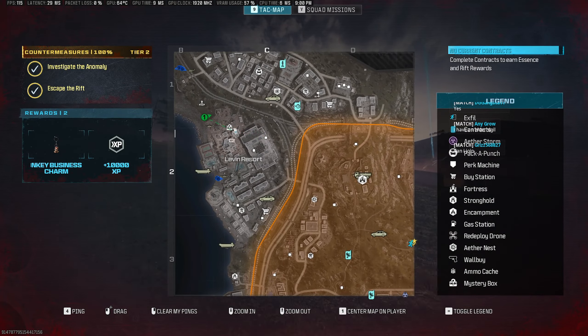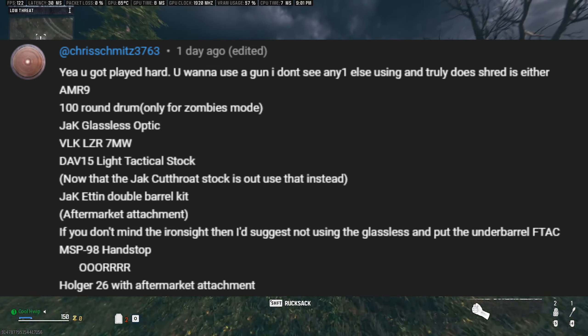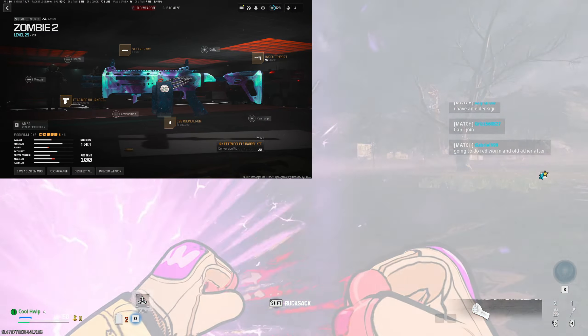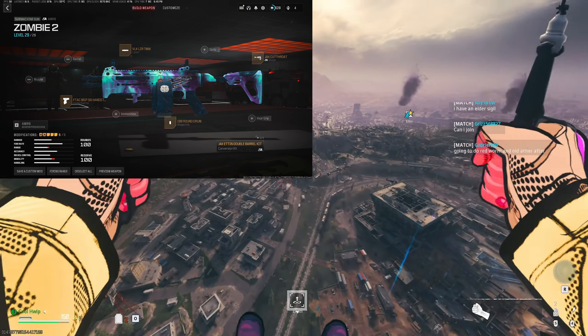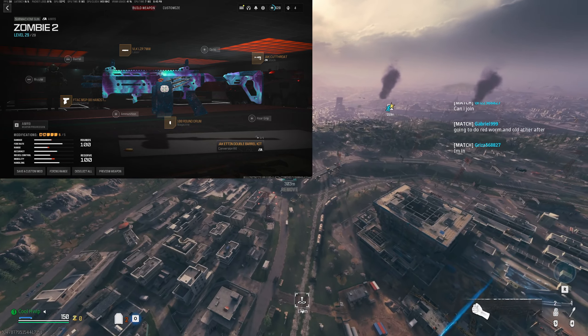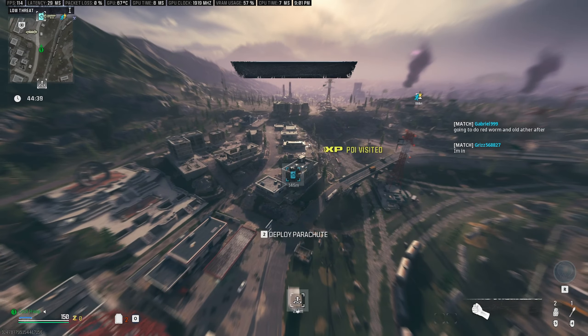The rules are simple — we are going to be spawning with the AMR 9. This one was recommended by Chris Smitz 3763, who had a very specific build for us to use. I'm going to throw that build up on screen for you now, and we're going to kick this off with a cargo delivery since we don't really have anything.